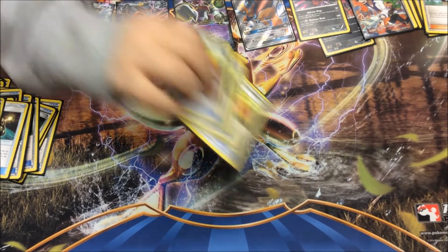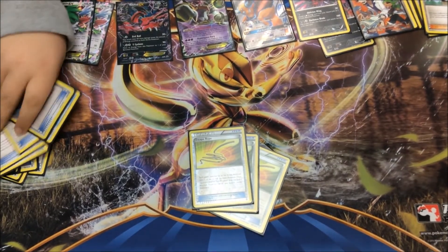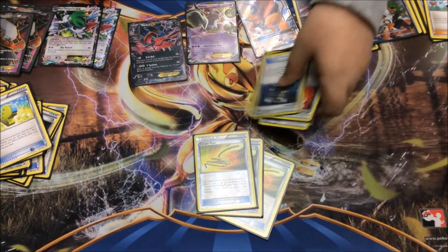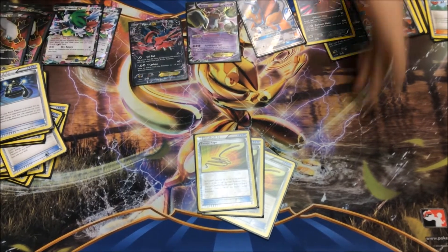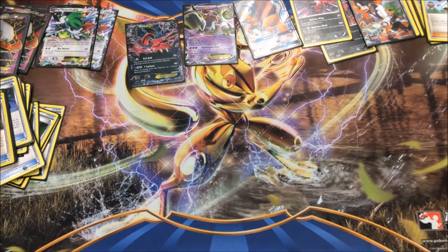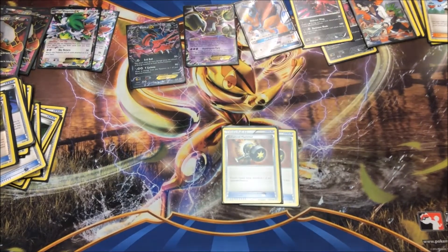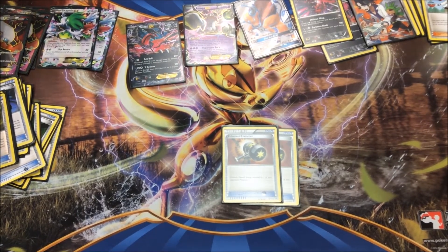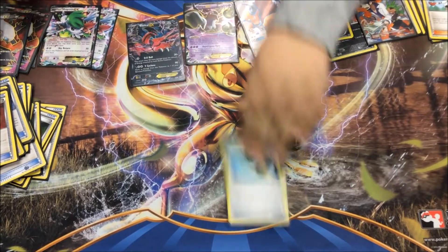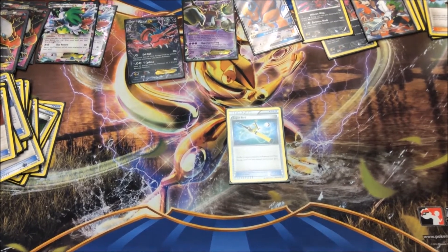I play three Escape Ropes. The reason is because I'm already playing five Pokemon Tools, so I don't need any more tools — that's why I play three Escape Ropes. I also have Olympia. I play two Enhanced Hammers — probably going to take it down to one. And I play one Super Rod instead of a Brock's Grit, so I can get my Pokemon out faster and not take up my Supporter for one turn.